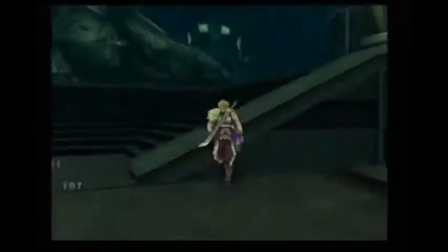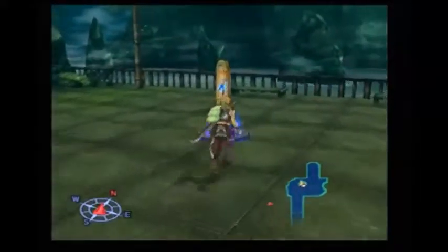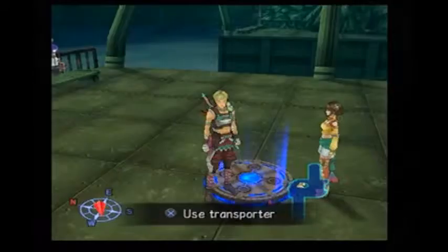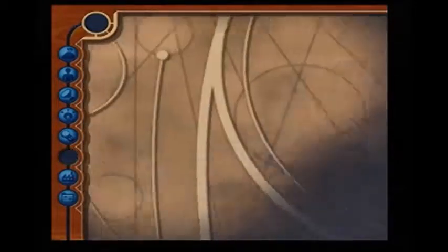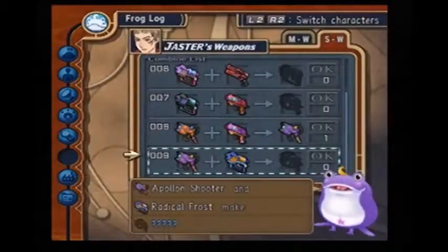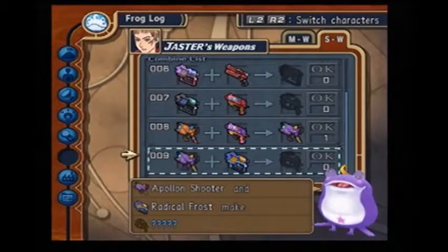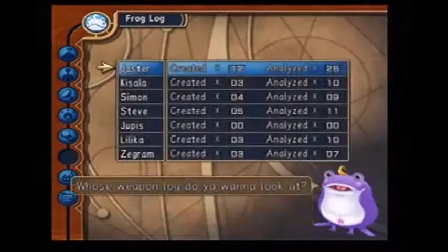I'm gonna cut the video here and examine the weapons and all that — I'll be right back. Alright, I'm back. I analyzed some weapons. Here's what we got for Jasper so far, and Kassala.